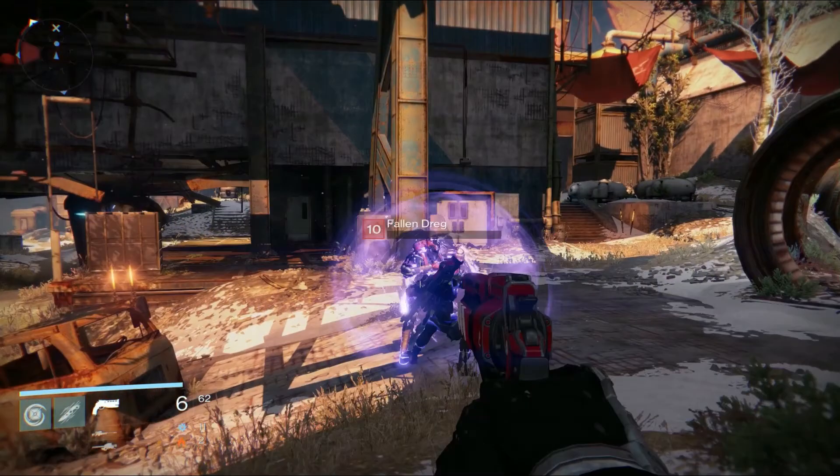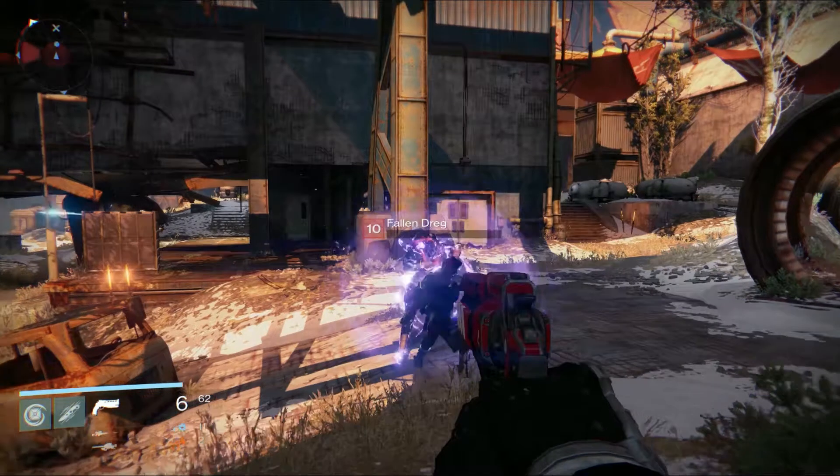This Warlock runs up to a Fallen Dreg and performs a Nova Bomb-like attack. It's unknown whether this is an ability or the Warlock's melee attack, although there have been hints from recent articles that this is actually the Warlock's melee attack.